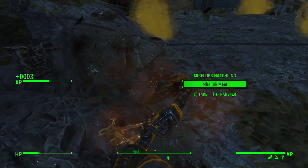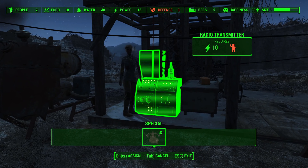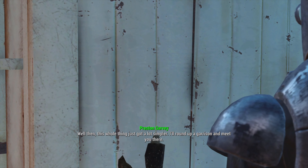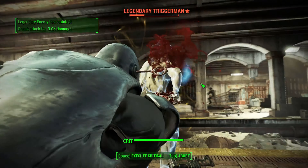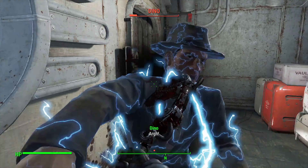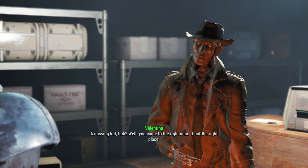We take some Medex and a cocktail filled with many buffs, enough to go toe to toe with a Mirelurk Queen in melee — an amazing and terrifying feeling simultaneously. We use some Jet to add to the chaos, and with all our efforts we take down the Mirelurk Queen in melee. Absolutely amazing. We get the radio beacon set up, tell Preston we've cleared the Castle, level up, and take Lone Wanderer rank 1 — reducing damage taken by 15% and increasing carry weight by 150.